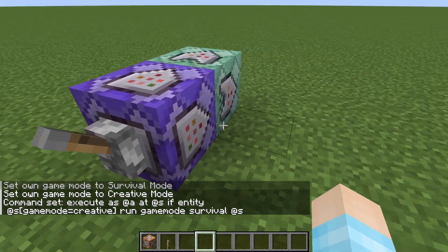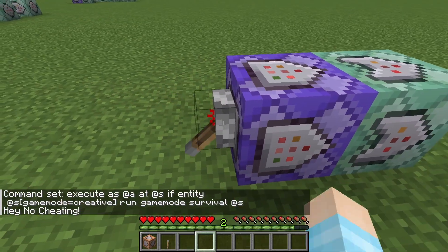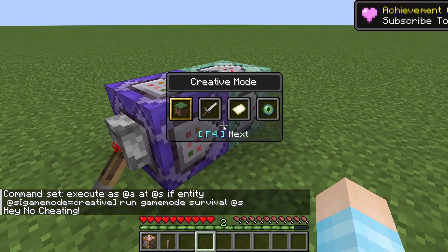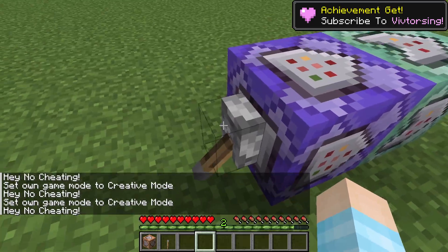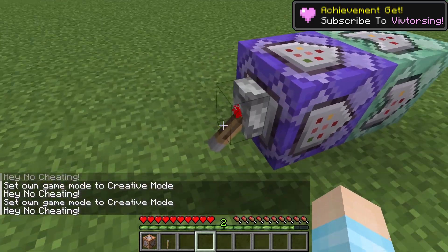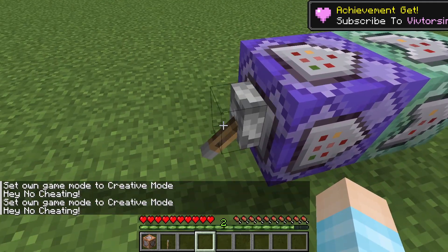So now when I turn this on, it should say 'hey, no cheating' and send me back to survival. And — look at that! So I'd also recommend putting a lever here and knowing where it is, because if you want to go back into creative mode, you're screwed.